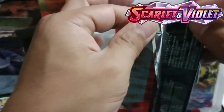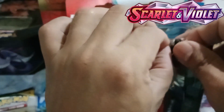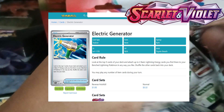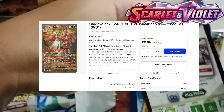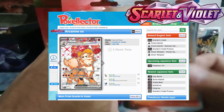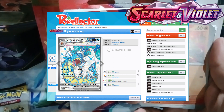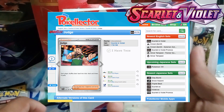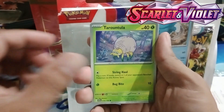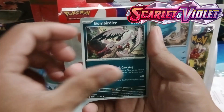Other cards that I'm hoping to get in this blister pack and Light Trainer Box are Electric Generator, Nest Ball, of course the alternate art of Gardevoir, the alternate art of Miriam, Koraidon EX, Miraidon EX, Arcanine EX, Gyarados EX, and some other trainer cards like Judge, XP Share, and Iono. Those are the cards I am hoping to get in this blister and Light Trainer Box.